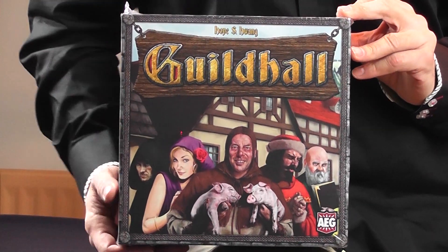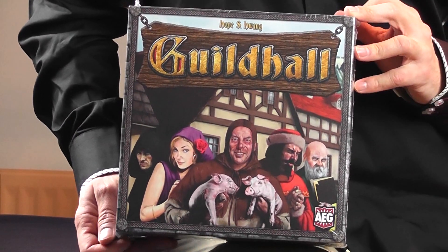Alderac Entertainment Group, or AEG, has been going for a good length of time and in this time they have created a huge amount of really good games. Smash Up springs to mind — a fantastic card game. Last year at Essen I had the pleasure of getting my hands on a few recently released games. The first one we're going to take a look at is Guildhall from the Chinese designer Ho Huang. I believe that to be the first game he's released outside China, and the game is all about creating your own kingdom, with players being able to take away workers and having a lot of backstabby action, which I personally like a lot.